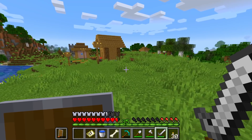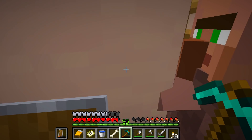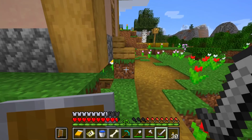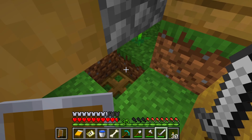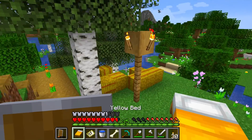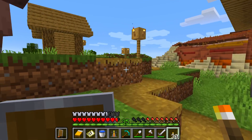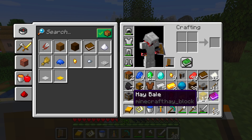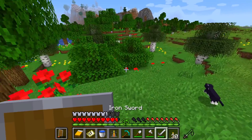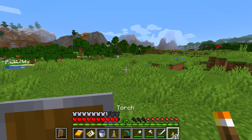Here's hoping there's a library hut in here. There's a mason villager selling bricks — very nice — but the thing I'm really after is the stonecutter. Unfortunately there's no sign of any library huts, so we'll have to call this village a bust. We've still got a stonecutter, grindstone, brewing stand, and hay bales — all very useful stuff. For now we need to get back to our cow quest, and once we've done that we'll probably end off the episode.